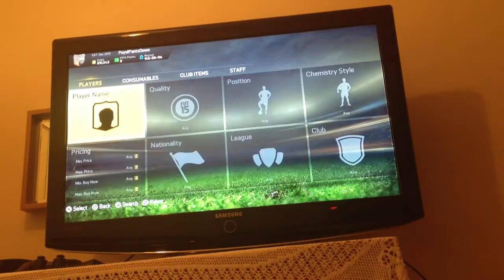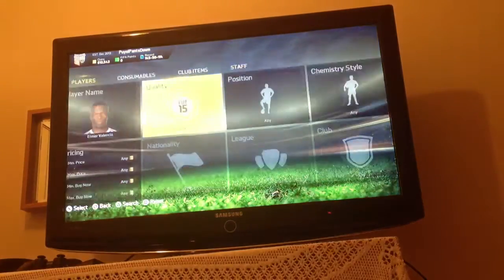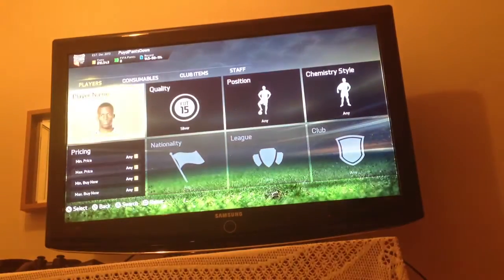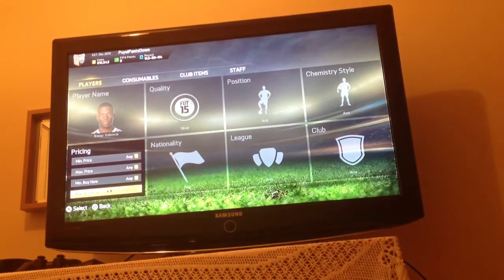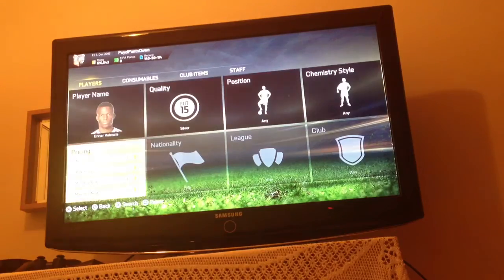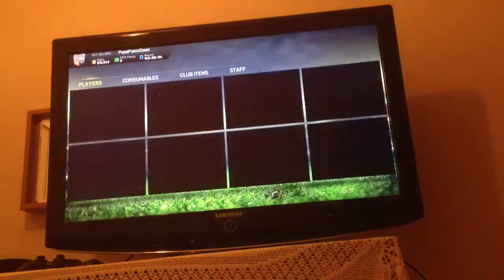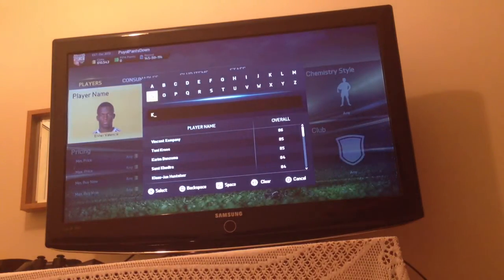The next one is Enervalencia. His silver card, you could see it maybe go for 5,000 coins. In the United States you maybe see it go up to maybe 11,000. In the UK that maybe be one o'clock at night, you'd see him go up to major round price. Maybe make 6,000 coins every time if you were to buy him right now.